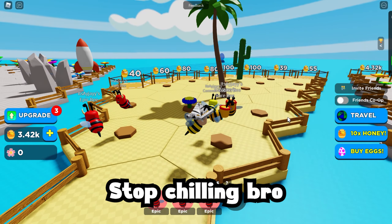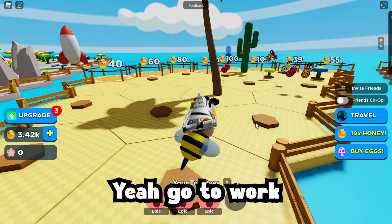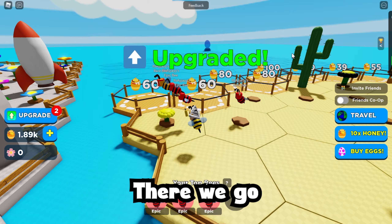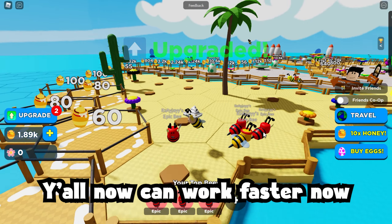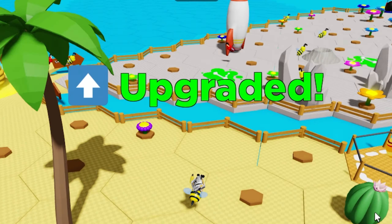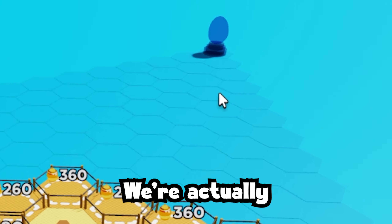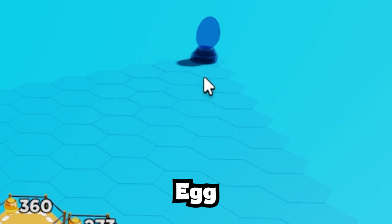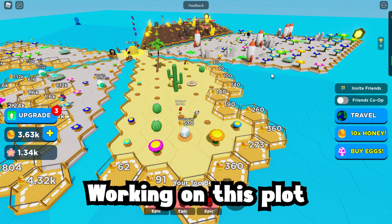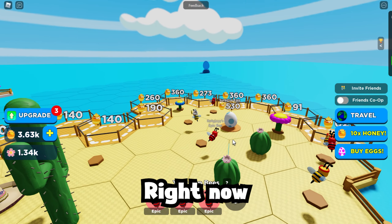Alright y'all, stop chilling bro — you guys need to go to work. Go to work, boys. Worker bees — yeah, we're buying this thing. Y'all can work faster now. Player speed. We're actually doing really good right now — we're actually pretty close to that egg. It is pretty close, considering we just started working on this plot today and we're making pretty good progress.